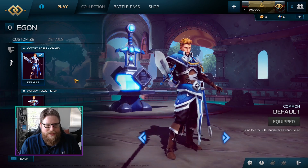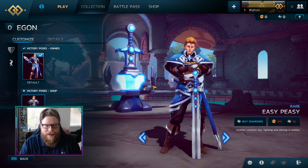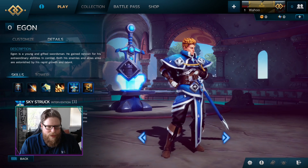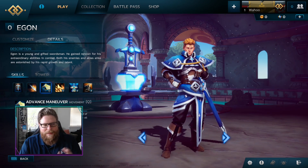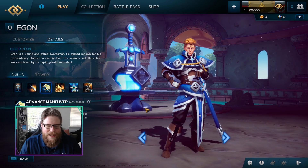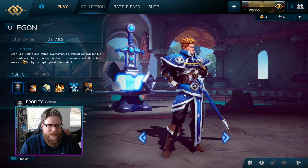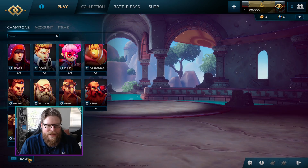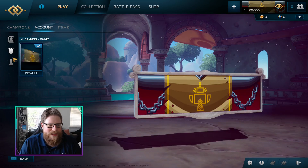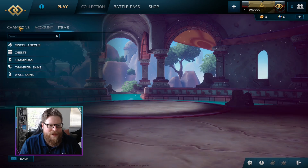You've got the default poses, that's a victory pose, and then there's this pose for victory as well. Then you have the details that kind of details all of his skills and stuff like that. We'll probably play this guy. This is Egon. Then you've got some account stuff where you can see all the banners and your different wall skins and items and all sorts of stuff — basically your profile.